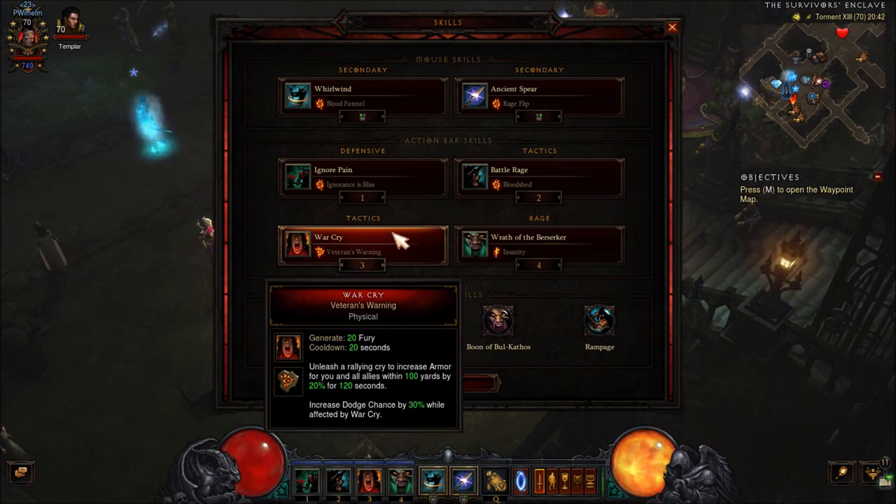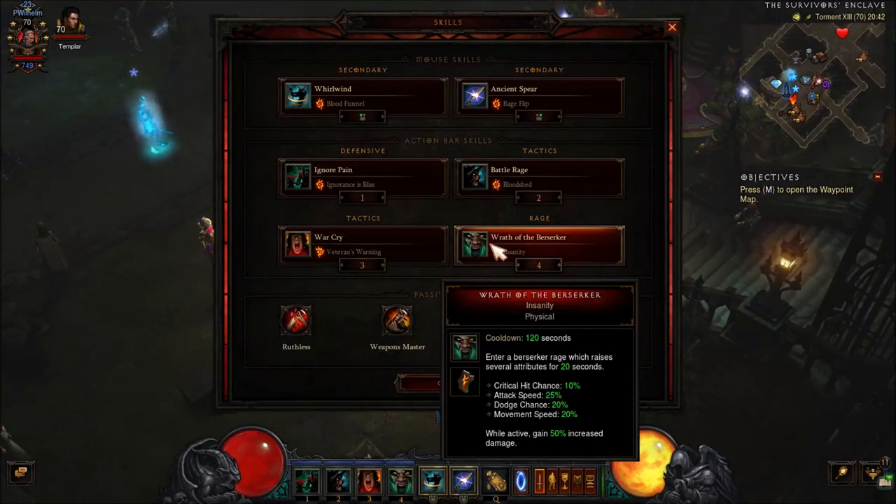War Cry, Veteran's Warning rune — this will give you 100% Armor and 30% Dodge Chance. And lastly, Wrath of the Berserker, Insanity rune — this will increase your Attack Speed, Critical Chance, Dodge Chance, and Movement Speed when active. You will also get 50% more damage. So it does pretty much everything that this build needs.